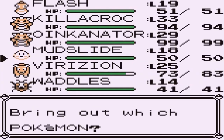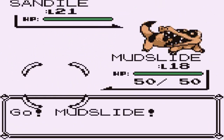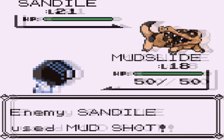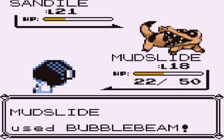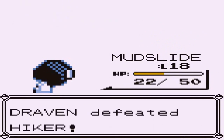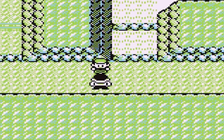A Sandile comes out and I want to power Mudslide up, so let's use Mudshot. Not very effective — and our speed fell. We use Bubble Beam and get lucky; Mudslide wins that match. He beat me fair and square — that's right, fair and square.